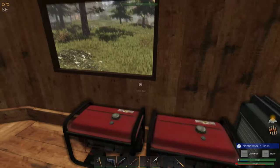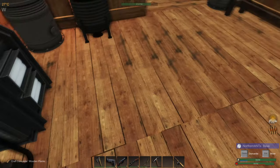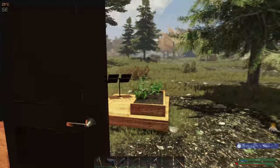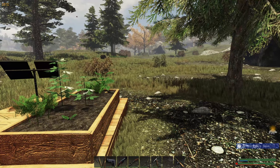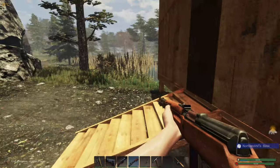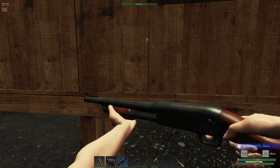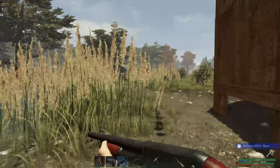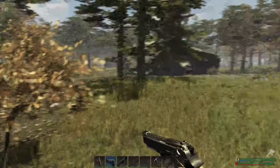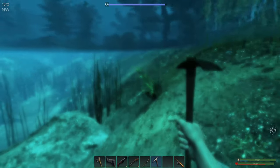I'm going to have to do a little foraging first because I want to have both of my generators going. I think we're going to head out - I can try some fishing too, head out to one of the lakes. I don't have any shotgun shells or rifle shells right now. Looks like he sees me. Yeah, I don't have either of those, so all I have is the pistol right now. Let's head out to one of the lakes.